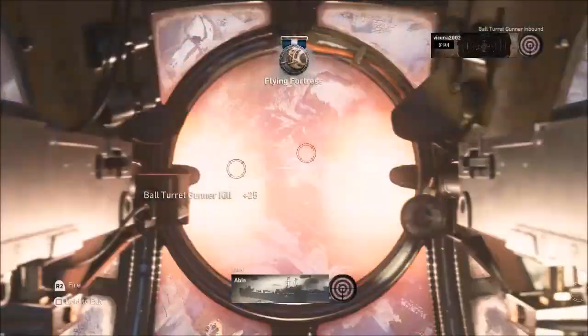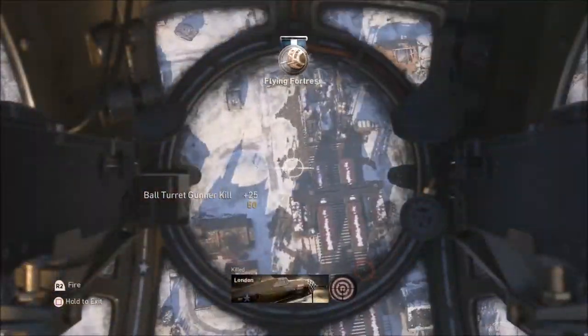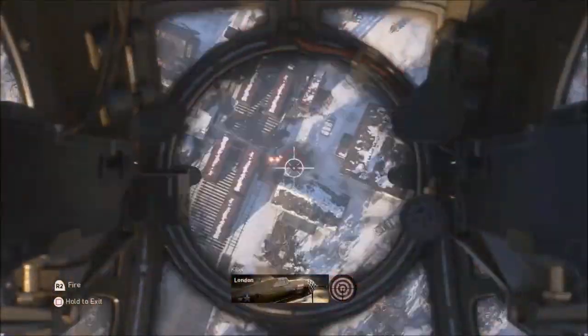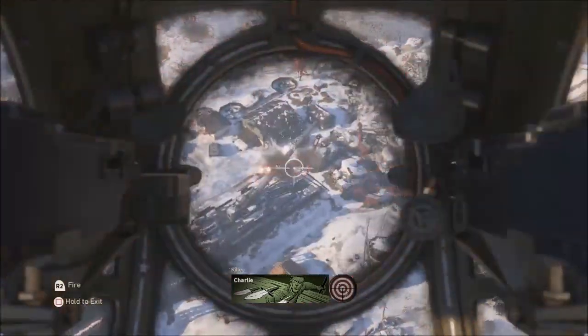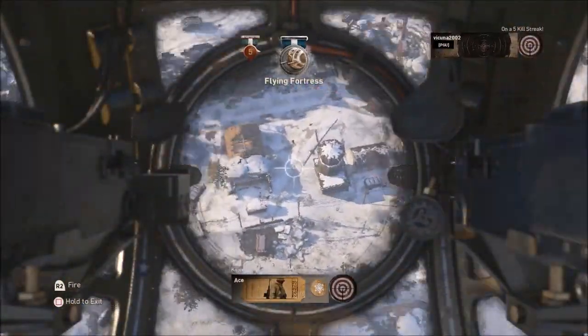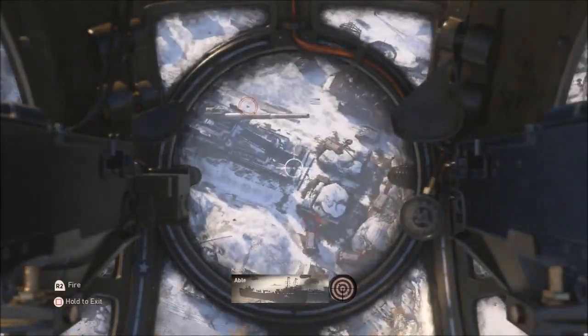What's up guys, my name is Fikunstazan2 here, and in this video I'm going to be showing you guys a very broken and overpowered glitch in World War 2 — how to get any high score streak in the game. This is quite easy to do, and you can do this in any game mode and with any high score streak you want, whether it be the paratroopers or the ball turret gunner.